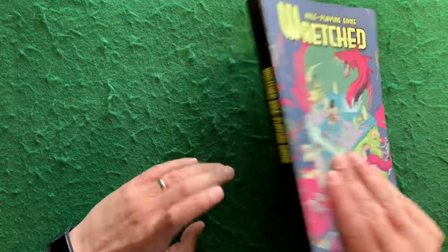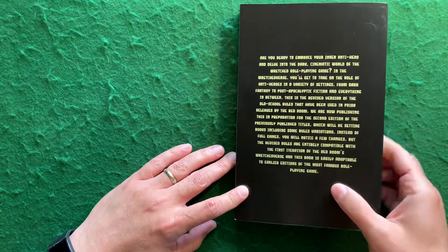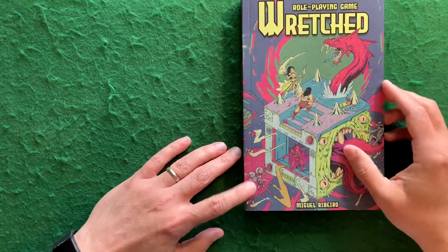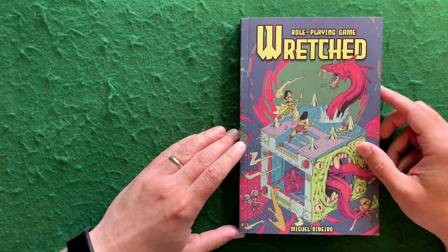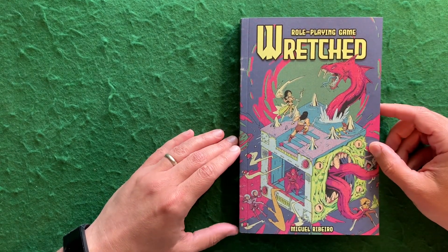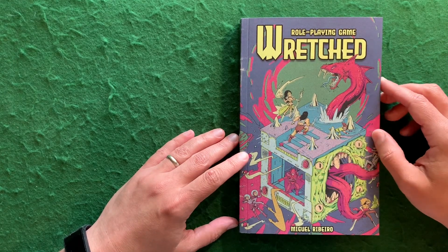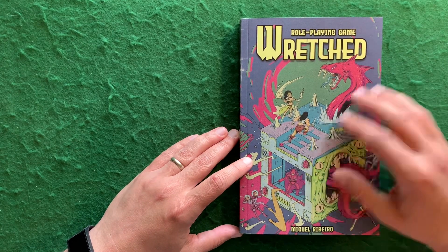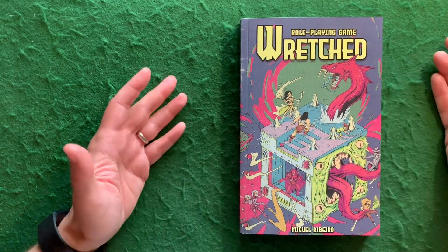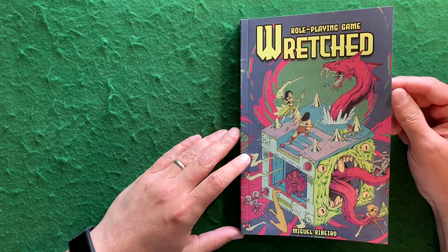Here is the cover. Here's the spine — pretty normal, very much the way they've done their other books. When it comes to the back, this cover is very, very cool, I think. I give them a thumbs up on this. It's got multiple characters from the different settings. It just looks cool, it's got a neat kind of design to it. It's not AI generated, and it's really, really well done. I like it — I think it stands out as something kind of different.